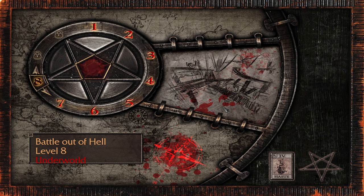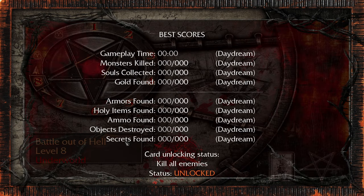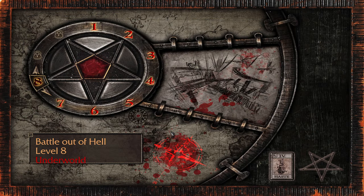Hey everyone, welcome back to some more Painkiller Reload Battle Out of Hell. We are on level 8, Underworld. This one is unlocked too, so normally we'd have to kill all the enemies, but we'll just find all the secrets instead. We got a special award from the last level — the new shiny redux model for the shotgun. It looks sick, you guys are going to like it. Alright, let's get it.